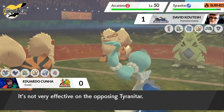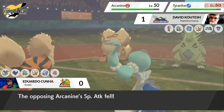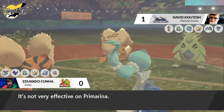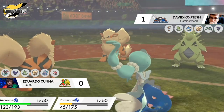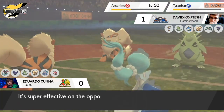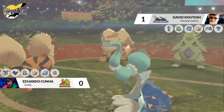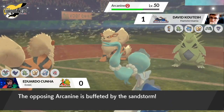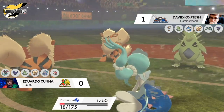Going for that Superpower — the Choice Scarf suspicion will be correct — there's no reason to go for Superpower here otherwise, so the fact it's sticking with it suggests it's locked in. Snarl coming out doing very little damage, but Primarina could be key here, going for Hyper Voice and turning itself into the water type for a really big hit. The damage was reduced by Arcanine's Snarl, but as long as Primarina can survive and stay on the field, it can go for another one. It's going to come down to a sliver of HP at the end of these turns.